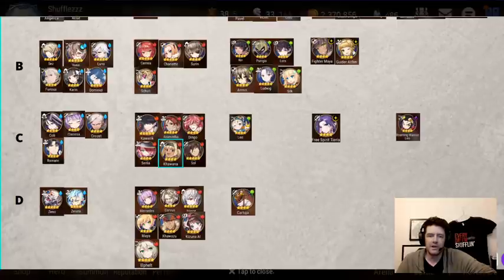Moving on, we have Kiwana next. Kiwana, if you're running an all-fire team, would be fantastic. Unfortunately, running all-fire doesn't really make any sense, especially with a relatively heavy water meta, so Kiwana doesn't really see any play. Sol's another one — Sol is a good K'ron counter, but that's about it. Again, he could be used in Golem, but if you're building units for Golem, you're probably wasting resources.